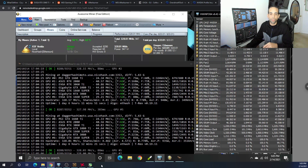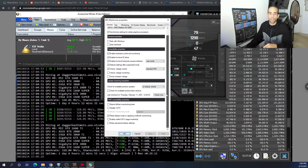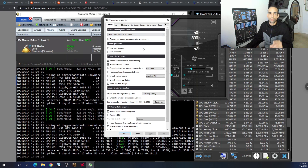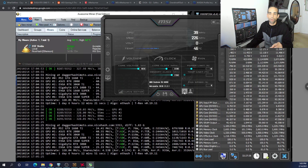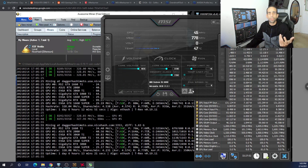One tip for MSI Afterburner: don't have it automatically apply clocks on reboot until you've found a stable sweet spot, because if you apply a bad clock and the system reboots with the same bad clock applied, you can get stuck. Once you find where your GPU likes to sit, then you can enable apply on boot. I hope you got some useful information out of this video — let me know in the comments what you're mining and how you tune your GPUs. Hit the like button, subscribe for more content, and I'll catch you in the next one.